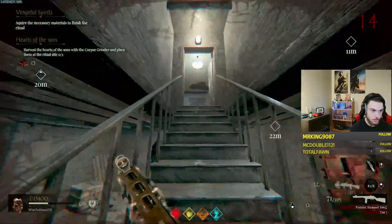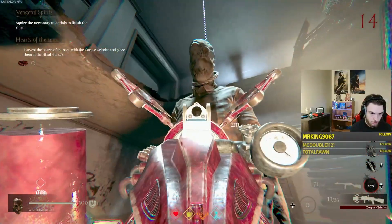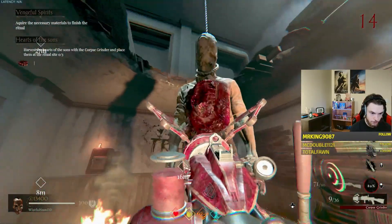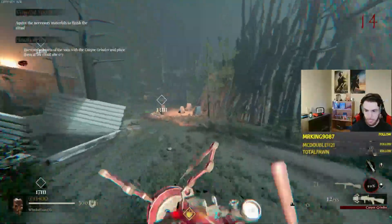Now you must find three bodies that are indicated by your game's UI on the white diamonds, to shoot their corpses with the meat grinder, which will then open their guts up and you can grab a heart literally from within. It's a pretty gruesome step, but once you have all three hearts, you can place each of them one by one in this small dish nearby the ritual tree stump here.